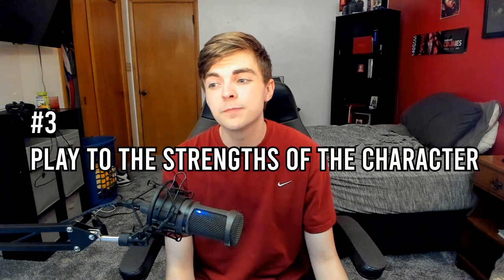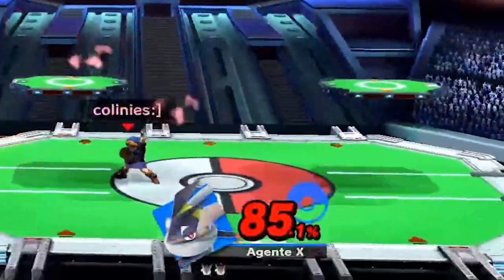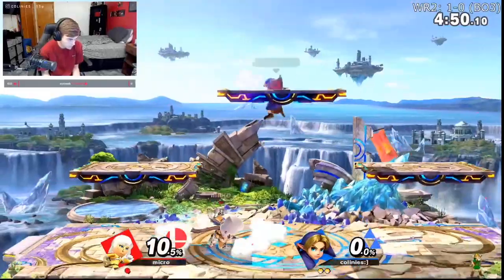My third piece of advice is to play to the strengths of the character. In my opinion Young Link is a top 20 character in Smash Ultimate and he is on the rise. This character is extremely versatile, and probably his greatest strength is his insane damage output. He can rack up damage extremely fast from just doing basic bread and butter combos, which allows you to bury your opponent with a huge lead and also come back when you're at a big deficit.